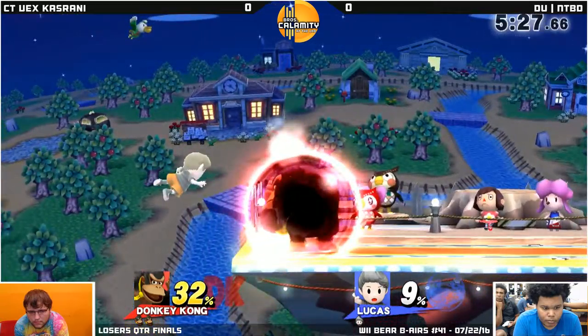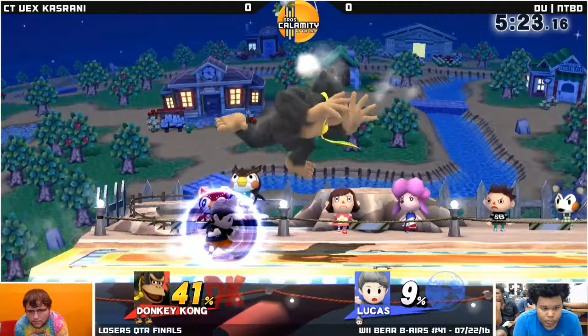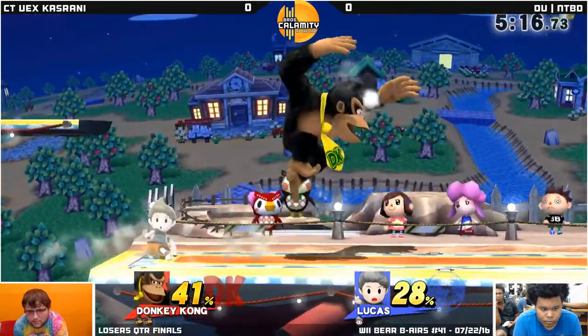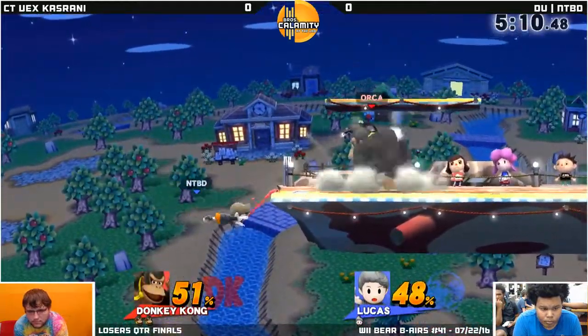Oh my gosh, it ain't dominoes, baby. NTBB with a character where he can just recklessly grab, and he's sitting there using that tether, trying to space out Vex. But Vex is keeping this man on the ledge. You need to gain some sort of stage control against a character this large that you should be able to rush down.